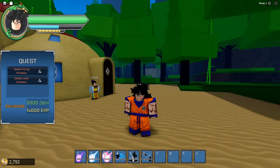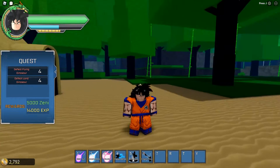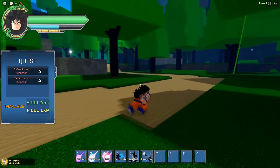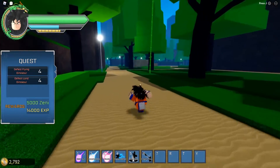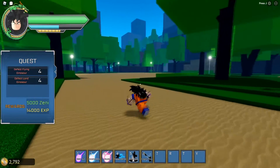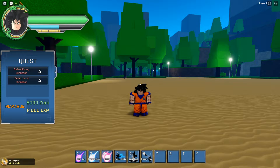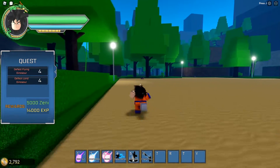When you first start the game, you're going to spawn in a little area next to Chi Chi. Chi Chi will have a quest for you right off the bat — I believe you have to defeat around 4 or 5 wild dogs, which can be found down this pathway. Wild dogs are ridiculously easy to kill. Once you defeat them, the quest automatically completes, so you don't have to go back and turn it in manually, which is a nice feature.